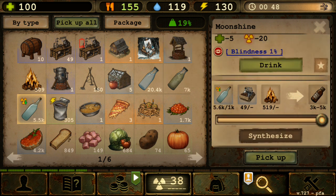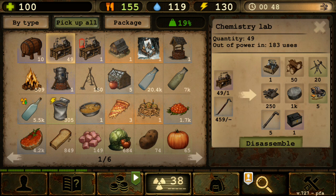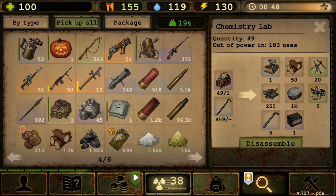If you're an end-game or older player, you probably have a lot of moonshine and alcohol because you've been synthesizing with the chemistry lab. Since it's no longer available in the crafting schematics, it just makes sense that in the next update this thing will be gone forever.